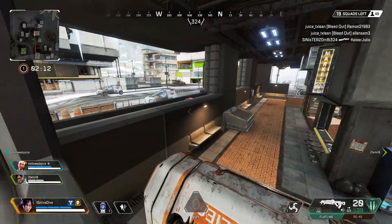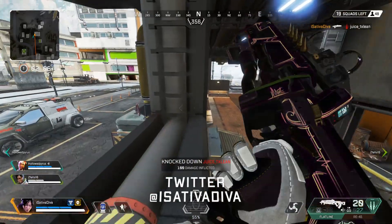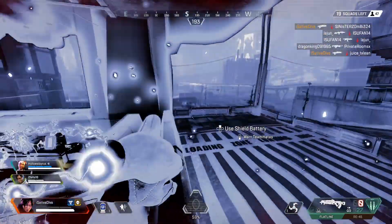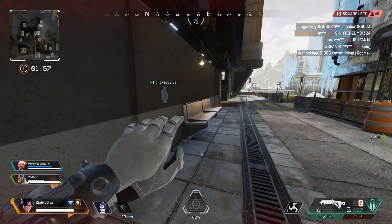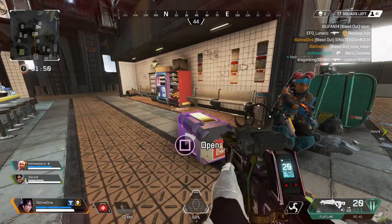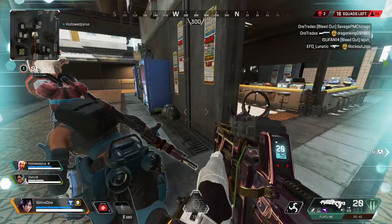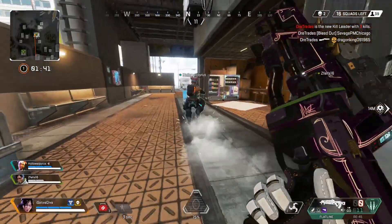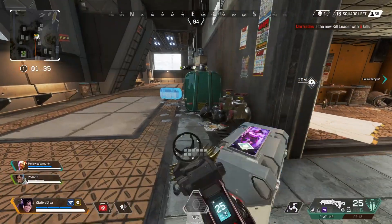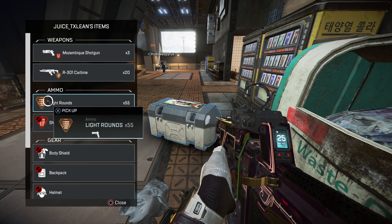As everybody knows, girls can't play video games, and Sativa Diva, the in-house baddie for PwnHub, has decided to prove that fact with this gameplay she sent in from Season 3 — to prove that girls don't have thumbs. No, seriously — today's video is going to be directly about the Halloween event skins, and our resident gorgeous babe Sativa Diva, the baby seal herself, has decided to grace us with a gameplay.